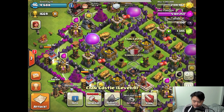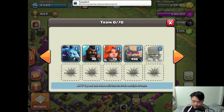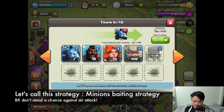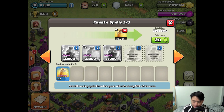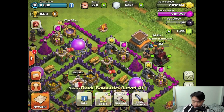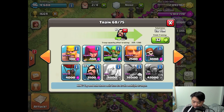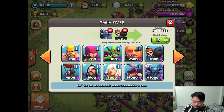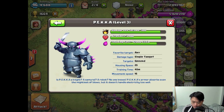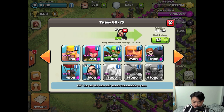I got 250,000 gold and 211,000 elixir — pretty cool! Here's how I build this army: I realized a lot of people use minions to lure out the enemy Barbarian King, who can't attack air troops, so I build about three minions. You can also have three healing spells — they're always great when your healer is under attack. Next, train your PEKKAs.